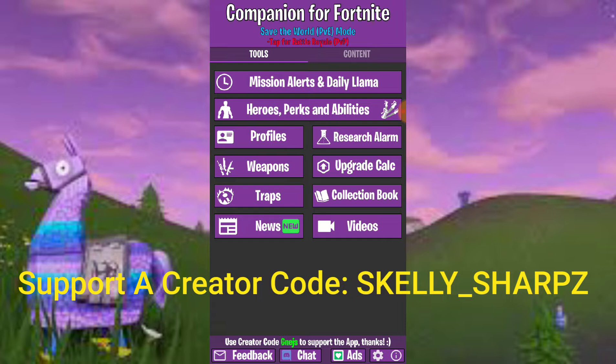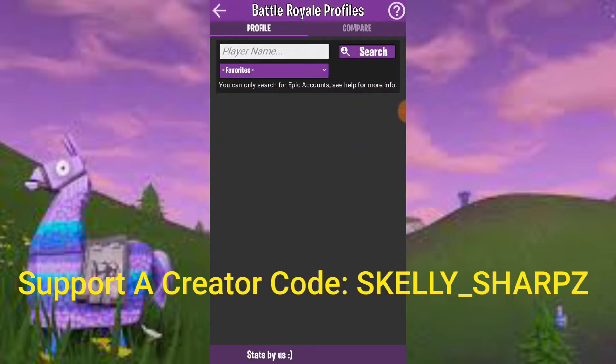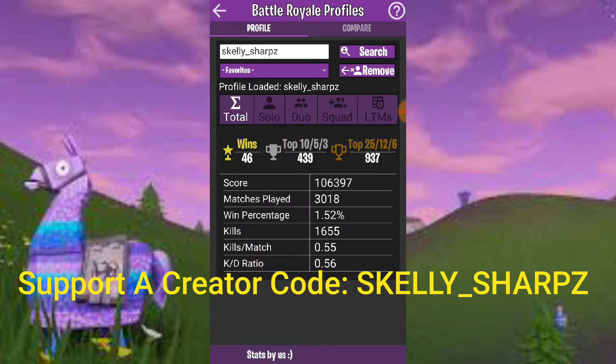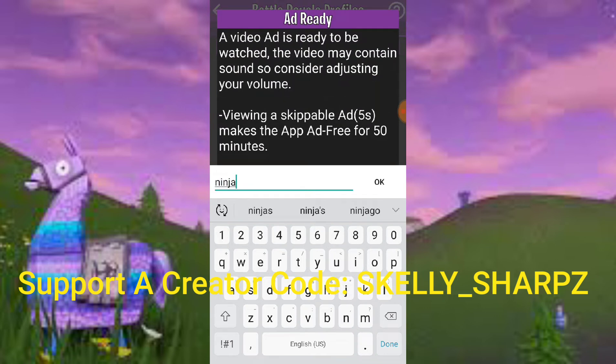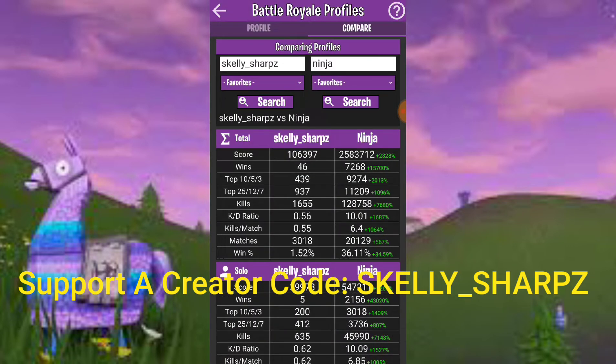This app has two different modes — Save the World and Battle Royale — right at the top of the screen where you can choose which game mode you want to look for information on. It does have a few ads that pop up, which aren't bad. You can postpone them for later or even change how often they come through.